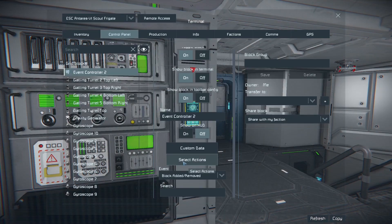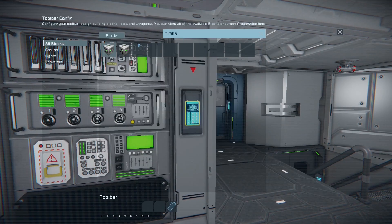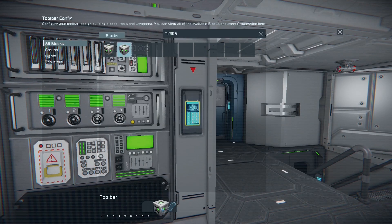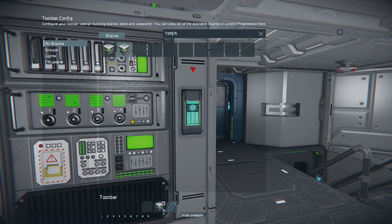So all you need to do is simply go into Select Actions, find the timer block that you're using to trigger the red alert system. Then you take the timer, put it into the second slot of the toolbar, and then use Trigger Now. This should activate the timer block whenever a block is removed. The first slot is for whenever a block's added, and we don't really want the red alert system to go off when a block's added, because you might want to be adding stuff to your ship.